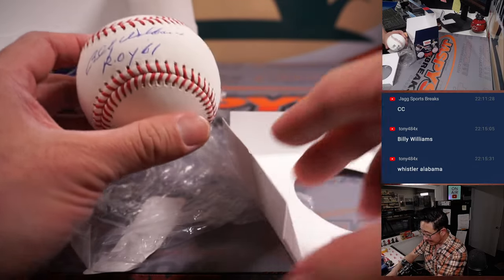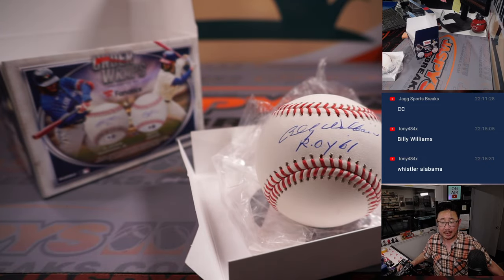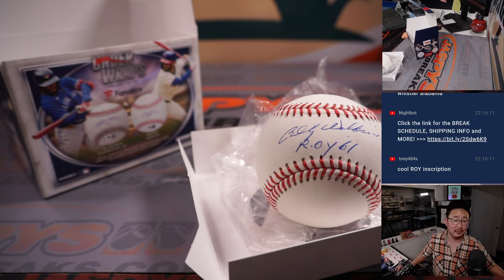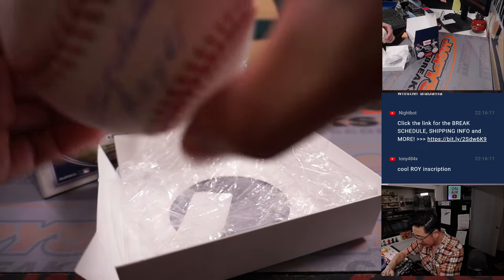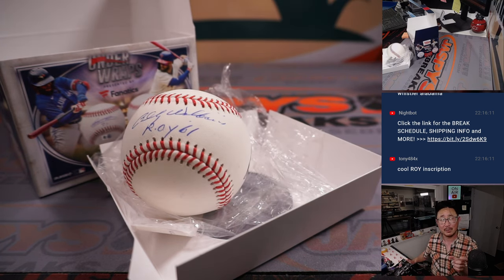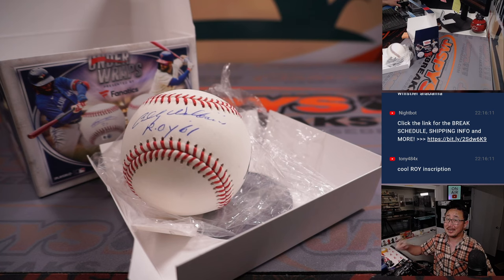Billy Williams, 1960 Rookie of the Year. Pretty good player. In the Cubs Hall of Fame, Cubs number 26 retired. Six-ballot Hall of Famer with 85.71% of the vote. Still with us. All-century team. I think he just enjoyed retirement — not too much on the Wikipedia page, but still really cool. Billy Williams — that's going to be for Franklin. Franklin with the Billy Williams. I'm Joe for JazzBeastCaseBreaks.com. Thanks for watching. Thanks for breaking with us. The MLB Hologram sticker — you can punch up the numbers on MLB.com/authenticate. If you punch in the letters and numbers, it should tell you exactly when that baseball was signed. That should give you some additional information. Bye-bye.